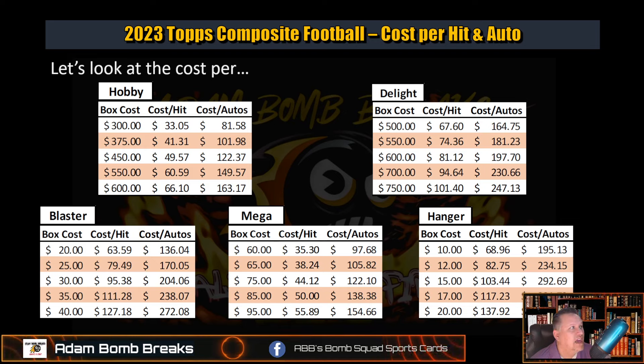Looking at cost per auto and cost per hit — the top line is your premium stuff with Hobby and Delight. It's going to be cheaper per hit and per auto, which you'd expect from the numbers we just saw. But when you put it in dollars and cents, it hurts a little more. Hobby is in that $300 range, and I'm expecting it to go up. Megas are already around $60 to $65, Hangers I'm expecting $10 to $15, and Blasters are around $30. Going for an auto out of retail is not your best spend of money.